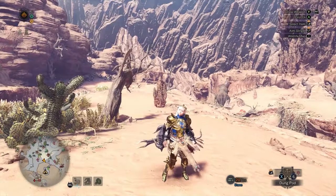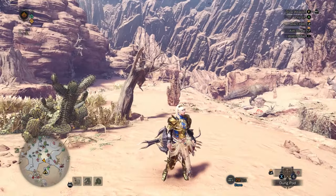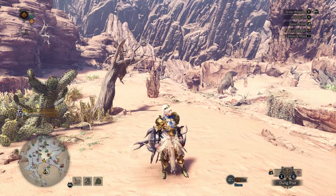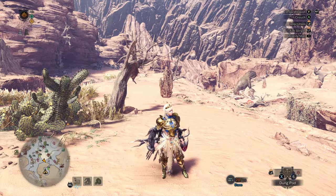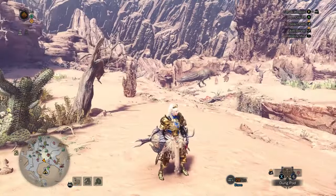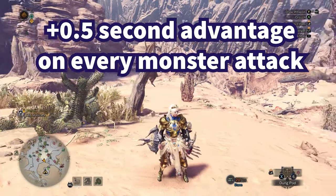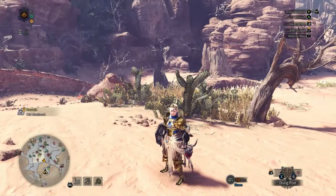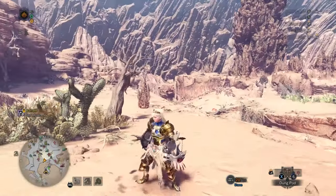Hey guys, Mike here. In this video, I'm going to teach you one simple trick that you need to master in order to identify monster attacks faster. The reason you want to identify monster attacks faster is because giving yourself a half second advantage can make the difference between dodging the monster's attack and getting hit. It can also directly affect the amount of time you have to punish the monster. It's a very crucial skill that no one talks about.